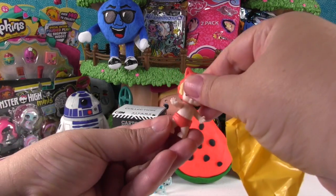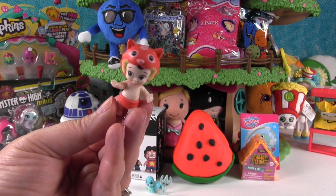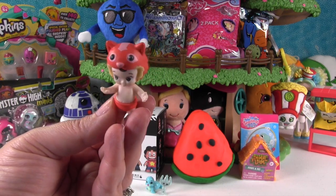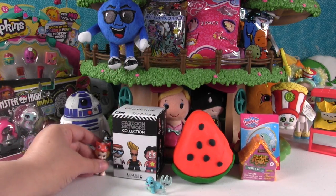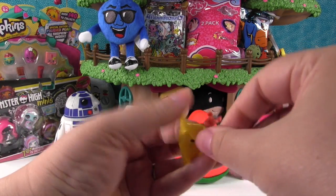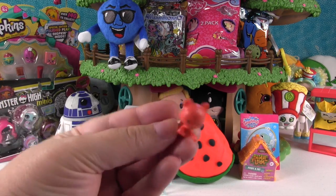They got a new one they don't think they've had before. They think it's Foxa, but then confirm it's Traka - the reddish tiger, as opposed to the orange one they've had before. They put Traka by Kyle the dog and R2D-too. Then they got a match - Traka and Treaty. So cute, they like these little pets.